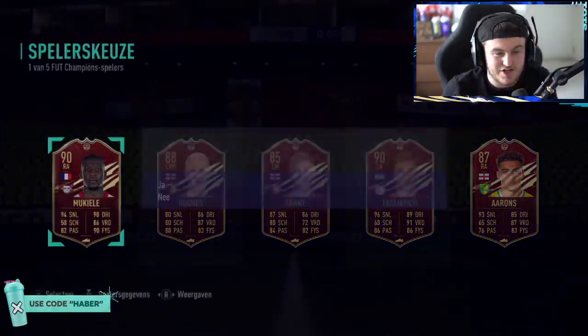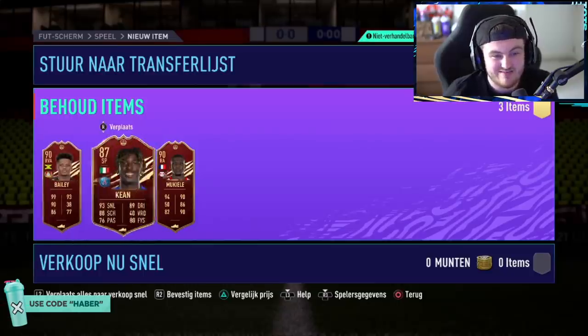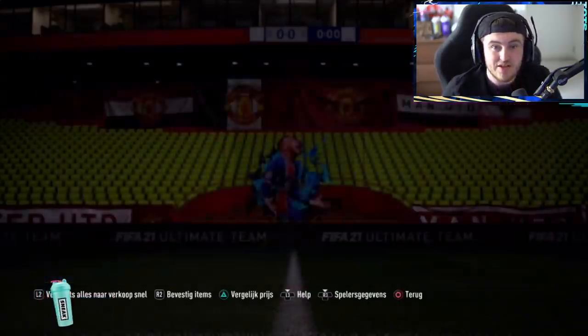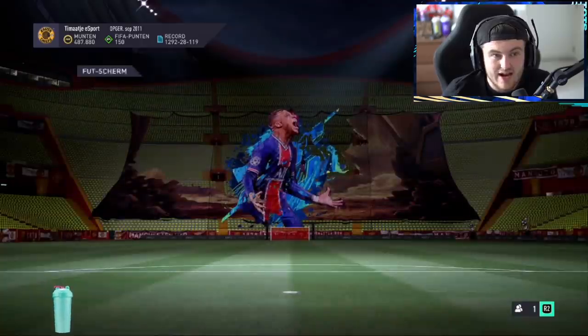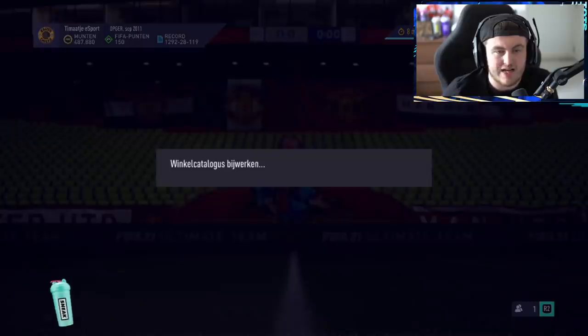That is class. So all in all, he gets to sell his Mukiele. He's got Bailey and Keane's meh, but that's all right. Elite One rewards: two 100k packs, two premium TOTS packs that are all community as well.